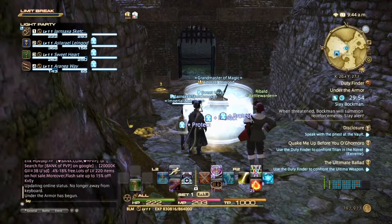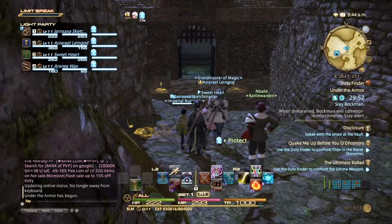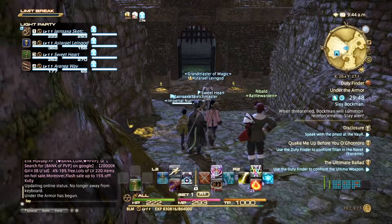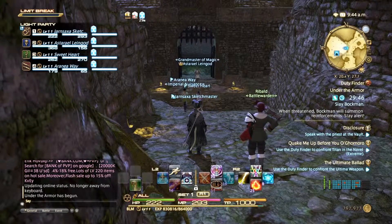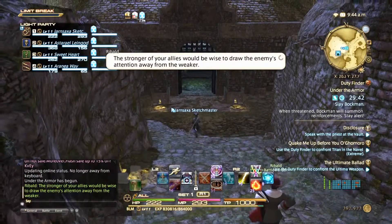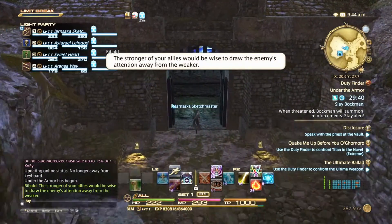So here we are setting up for Under the Armor. This is the second on the Guild Heist roster that we're going to be going through. And we are on Black Mage. Now by we, I mean the royal we.